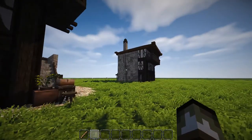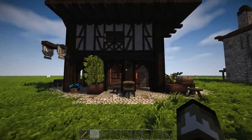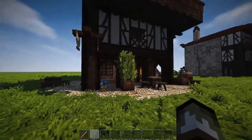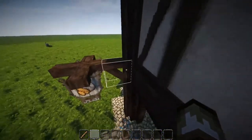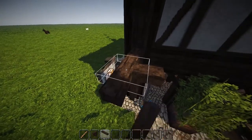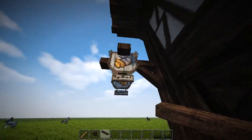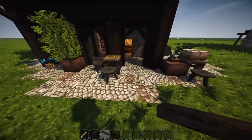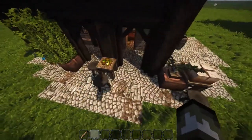There you have it — that is the whole tutorial on the base build. If you'd like to see the extra bits I added to the building, I've done the first floor bakery and all of that, so stay tuned. Out here on the front, I ended up bringing this oak beam out one and using a horizontal oak beam that I clicked a few times to stick out in all directions. Then we hung item frames from it with a little piece of bread in it, showing it's a bakery.